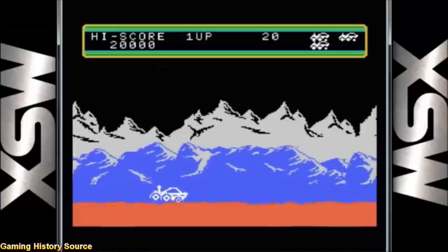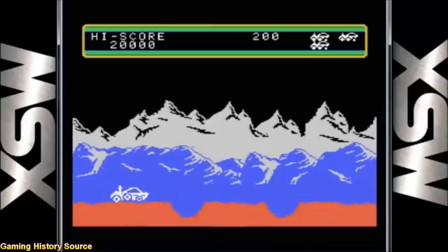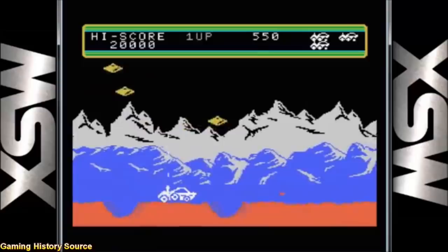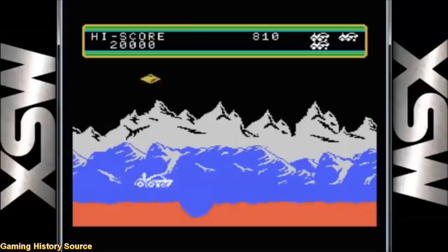Up next is the MSX version. In still shots it doesn't look too bad — yes, there is a definite lack of color making everything appear as if you are at the North Pole, but everything else is nicely detailed. Once the game starts to move, you'll see the problem: everything is slow and choppy. The jittery scrolling is absolutely terrible. The speed is not as bad as the Spectrum version, but it's still a significant issue. We do get a decent rendition of the arcade theme and sound effects, and at least the playability sort of makes up for it.